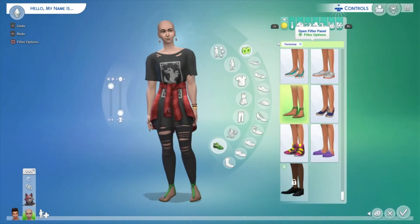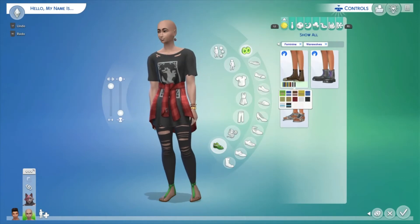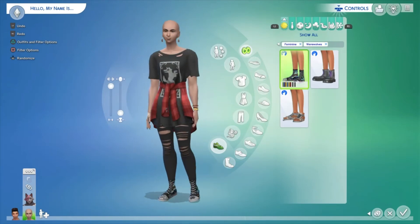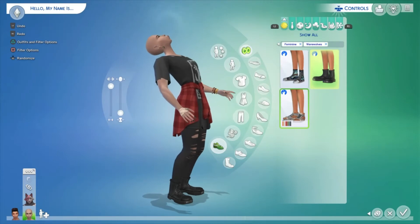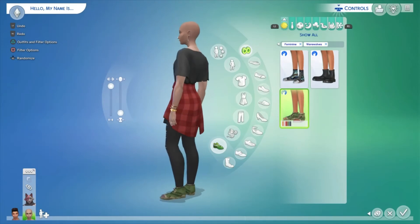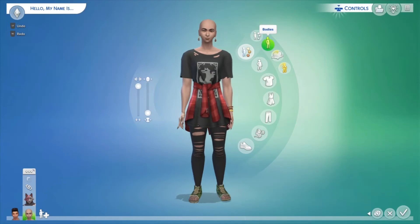For shoes, I spotted a pair of boots that looked suspiciously like Doc Martens and I was very excited. First we have ankle-high Converse with a graffiti design — very adorable. Then the boots that are very reminiscent of Doc Martens. Finally, some worn-out shoes that remind me of Bigfoot or Sonic — fitting for a Sim who just became a wolf.